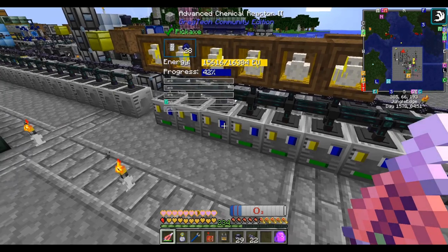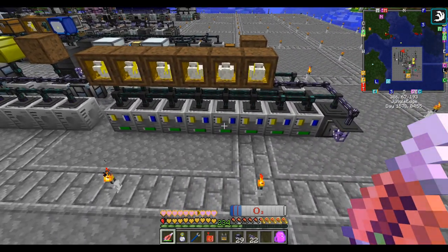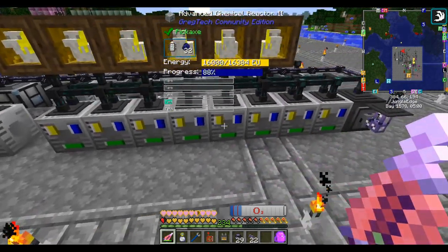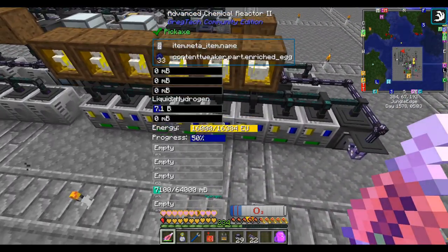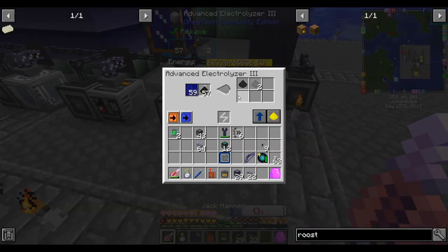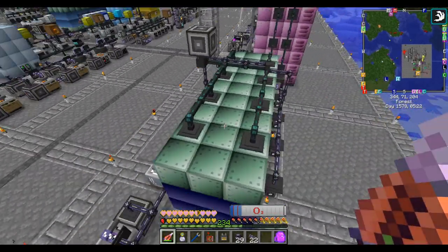This way of making hydrogen far beats what I had to do in OmniFactory. If anyone remembers, I had an array of maybe 200 LV electrolyzers processing water to make hydrogen. Yeah, that was rough. This is much better. Now all of our hydrogen-consuming machines are no longer waiting for hydrogen to run.